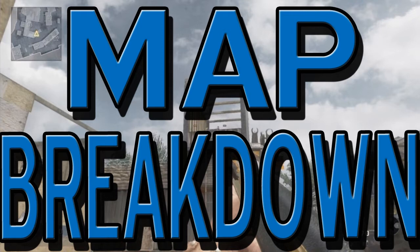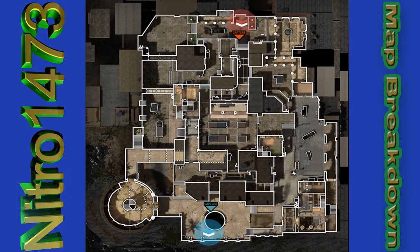Here we have Capture the Flag. One flag is at the A domination area, the other is at the back of the map at C domination. Pretty much both routes you can take are similar. I'll talk more about Capture the Flag in another video since I don't have the most expertise on that at the moment.